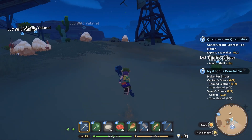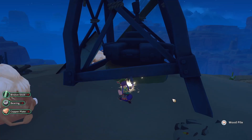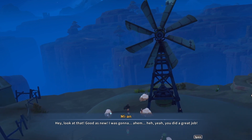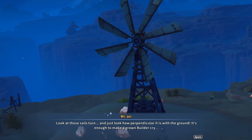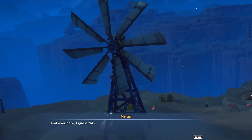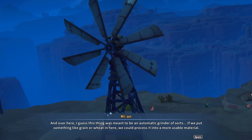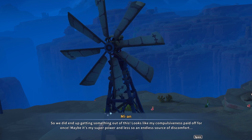I bet you it's broken for a reason. Fix! Hey, look at that — good as new! You did a great job. Look at those sails turn and look how perpendicular it is with the ground — it's enough to make a grown builder cry. And over here, I guess this thing was meant to be an automatic grinder of sorts. If we put something like grain or wheat in here, we should process it into more usable material. So we did end up getting something out of this.